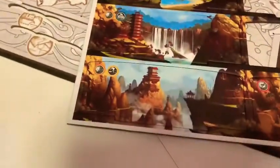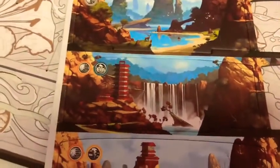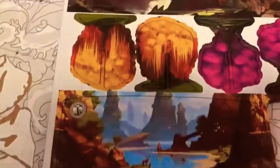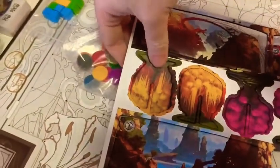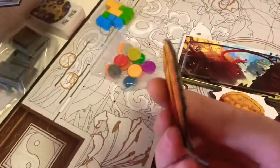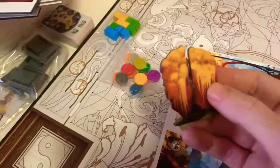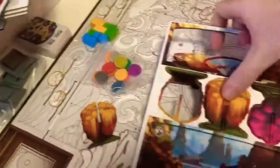If we have a look at the punch board, you've got all sorts of other backgrounds — we've got the dragons. This artwork has come out really nicely; I forget the artist's name but they've done a really really good job. And here are some of the trees — they punch out nice and smoothly, really feel nice. You can see very thick core, very nice.